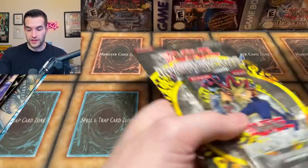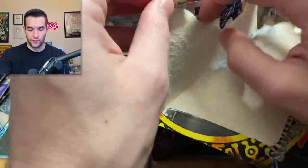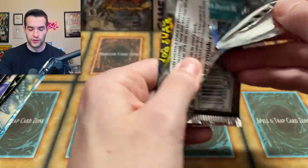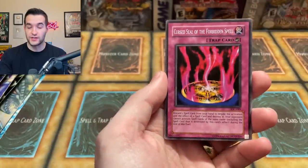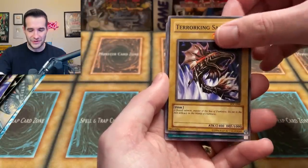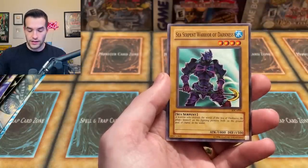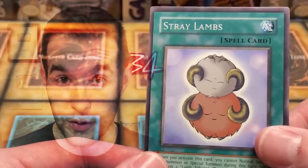We're officially down to where we have two of some of these, and one of them is Invasion of Chaos. This is a pack that we should definitely not open, but you know how this goes - we are opening it. Invasion of Chaos, this is unlimited. I think because it's in a blister means no CED, so we're really looking for the DMOC or the BLS. Curse de la Forbidden Spell, Gigantis, Multiplication of Ants, Terror King Salmon - he got a recent retrain. Darkwing Blast, Griffon's Feather Duster, Inferno, DNA Transplant, Sea Serpent Warrior of Darkness, and the Straight Lamps. Not the card we're looking for.